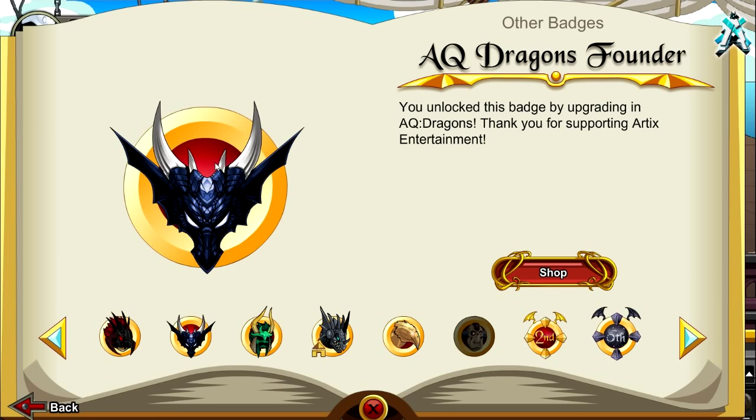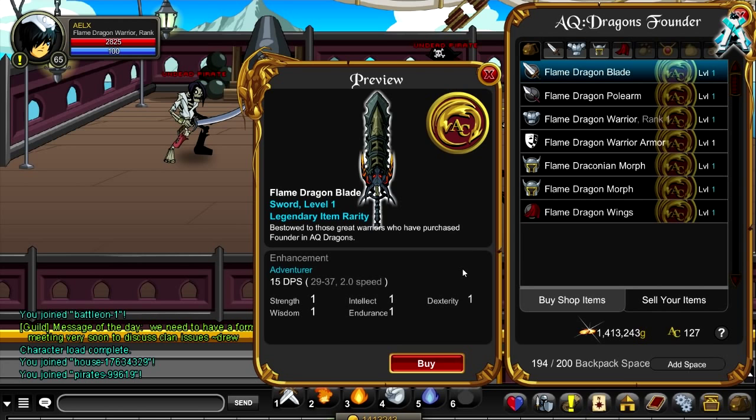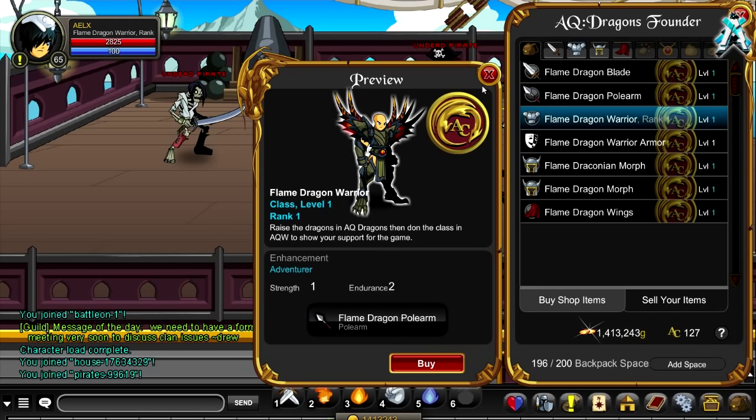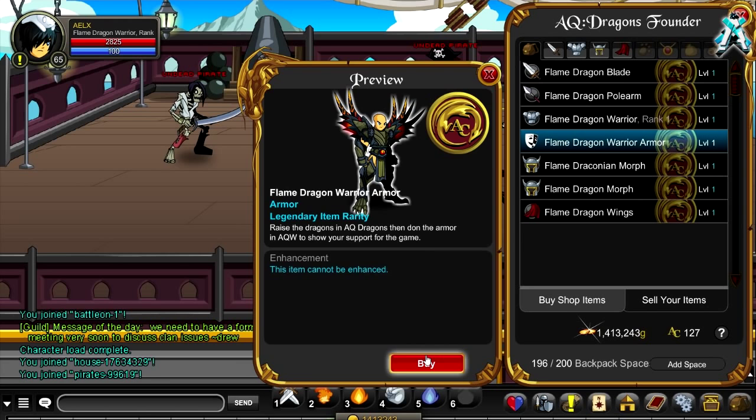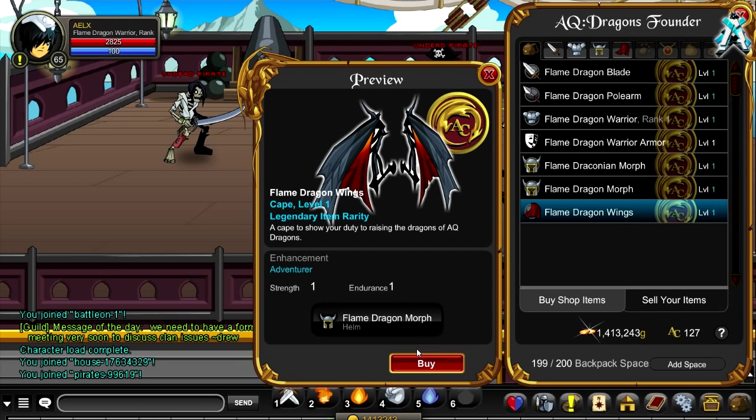Here's the icon — it will look like this on your character page too. The items you can get include this cool blade, a polearm, the class itself, an armor, a helmet, a dragon morph that looks kind of more demonic, and some wings which look pretty sick.